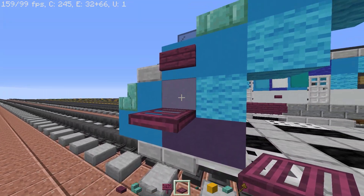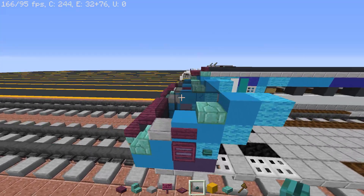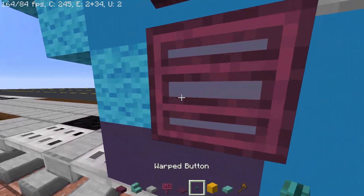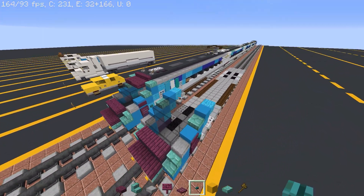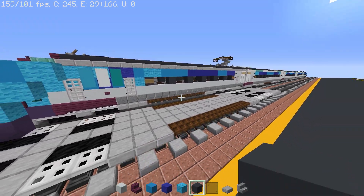For decorations, put a sign on the light blue terracotta, a trapdoor on it, a warped button next to it, and do the same for the other side. That's pretty much the head of the train done.